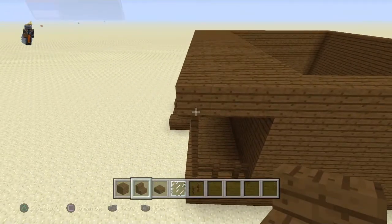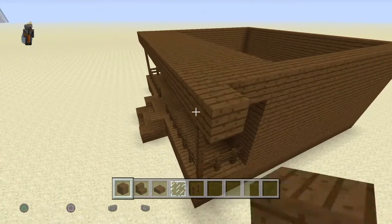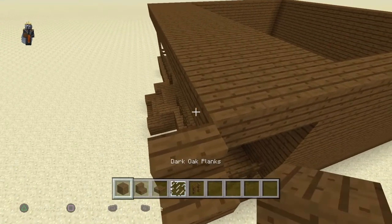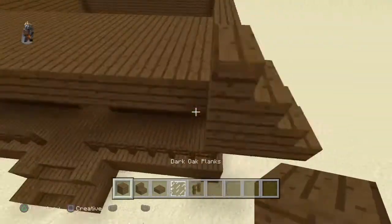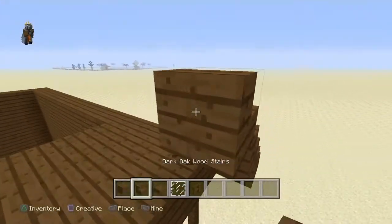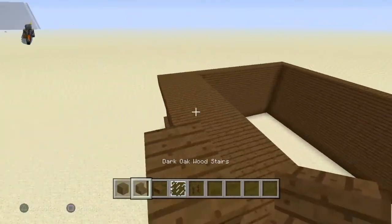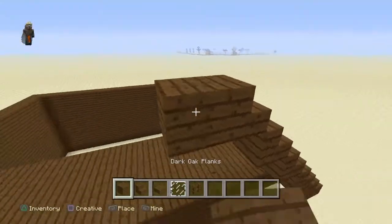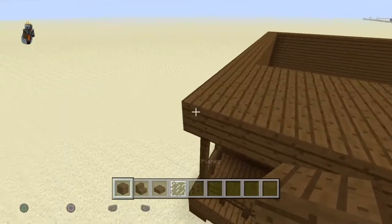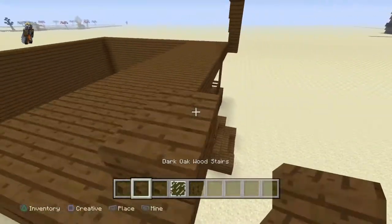Now we're doing the most difficult part of this whole build, though it's not too difficult. You're placing the stairs but you want to bring them one out from the structure — you place a block behind it, place a stair on top, then delete the block. We're going to add stairs under each of these. You want to go up with stairs about nine times, making sure you do the same amount on each side.